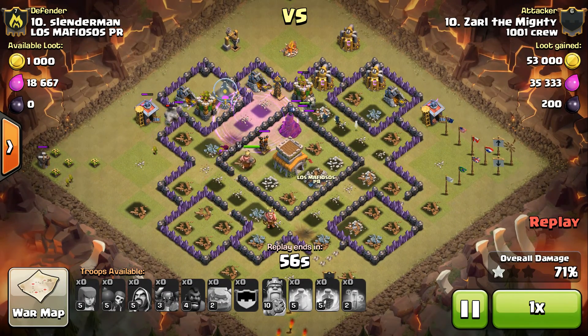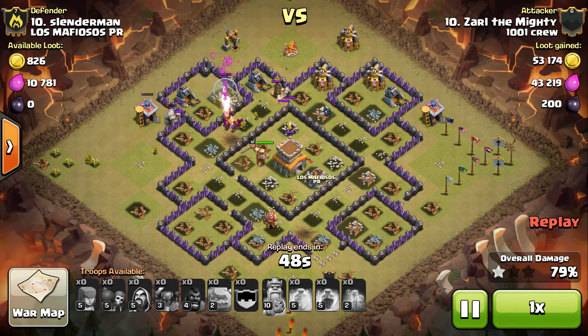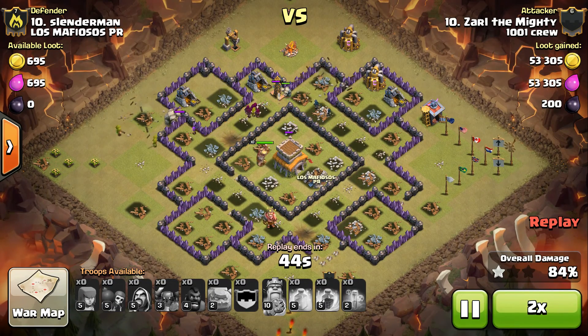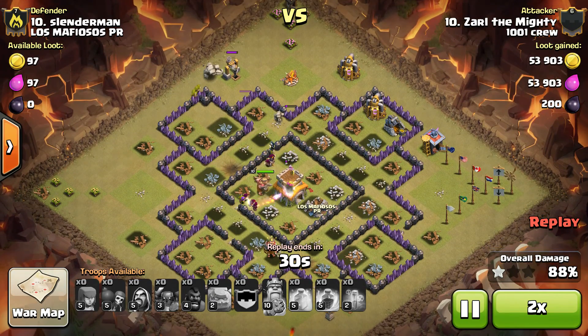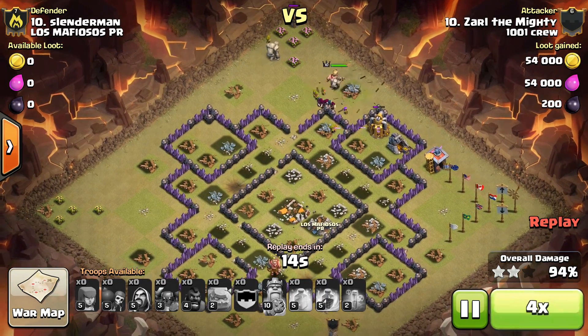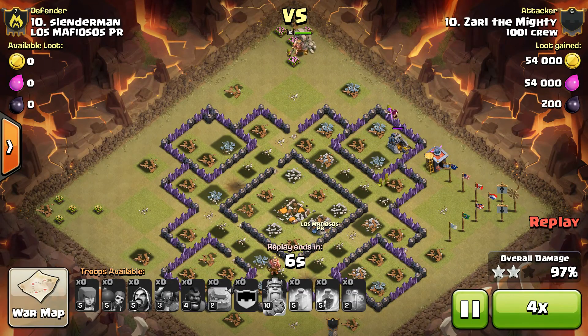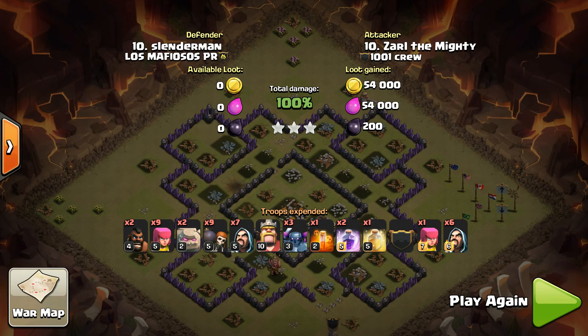A couple of wizards take out an archer tower. King is in the core, wizards under a rage spell. That's gonna be all she wrote. Last defense goes down. That's just a race to get the cleanup done, which probably won't be much of an issue since there's not a whole lot of compartments in the base — doesn't have to break through a bunch of walls. Nice job Zarl, beautiful attack on that base.